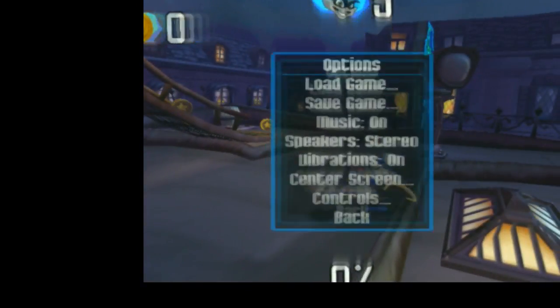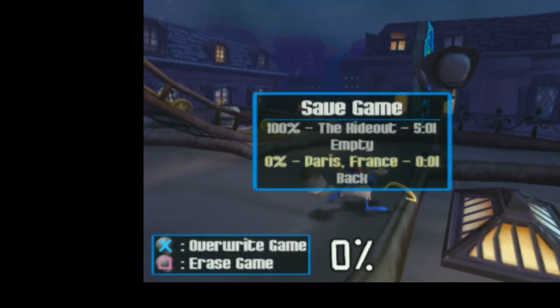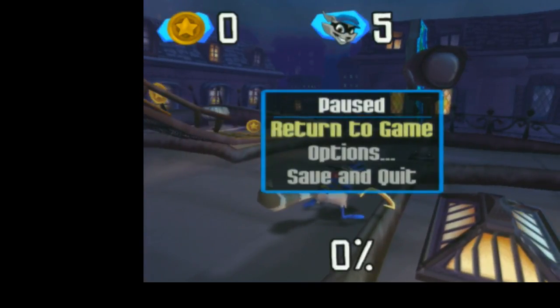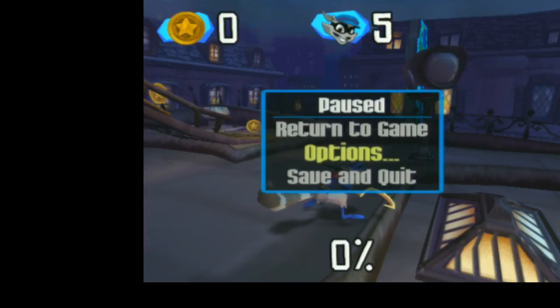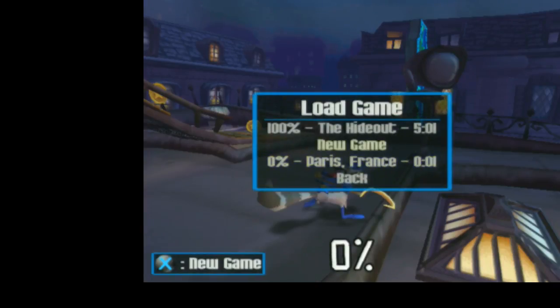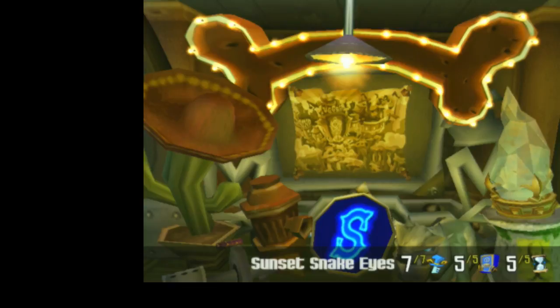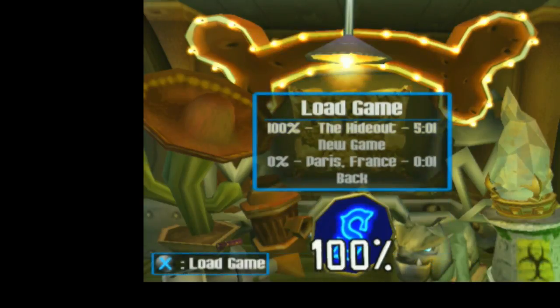Okay, now that we are back here in Paris on our Paris file, we want to save the game. It is imperative that you save the game, because if you do not save after having watched that cutscene, it won't save as being watched — since we're going to be loading back to the hideout. So once I've saved here, I'm going to load back to the hideout on our completed file, then pan over to Sunset Snake Eyes and do the exact same thing: load the Paris file and watch the cutscene.